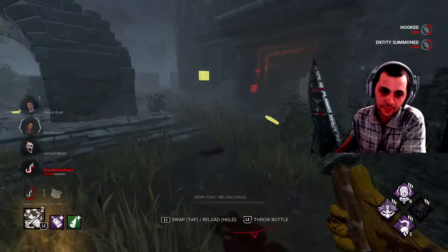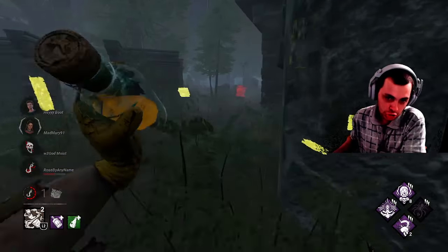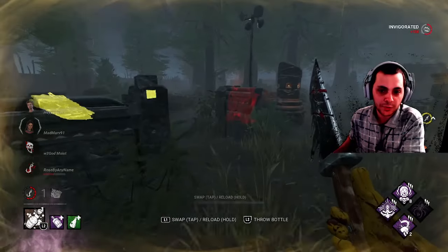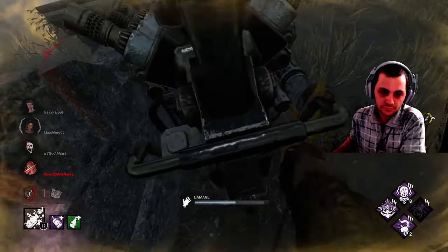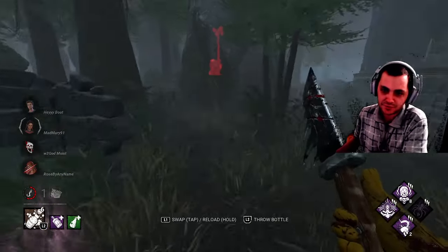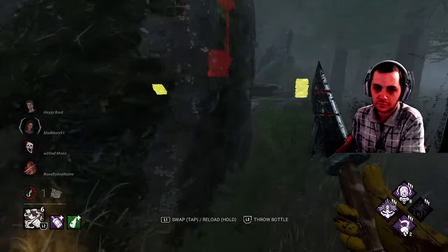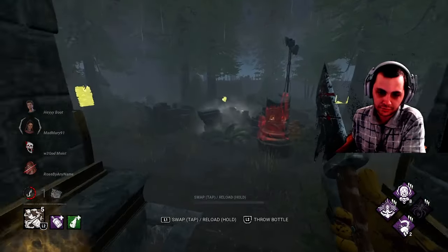Meg's probably going to pop the other gen. Well, we did spread our hooks — aren't we at least the kindest player of the year? This gen's definitely got to go. The other one has no progress — we know that. So someone's on this gen. Someone unhooked her — she was on the hook. Someone's on this gen. They're done on this gen. That is a long message but I can't get to that right now.